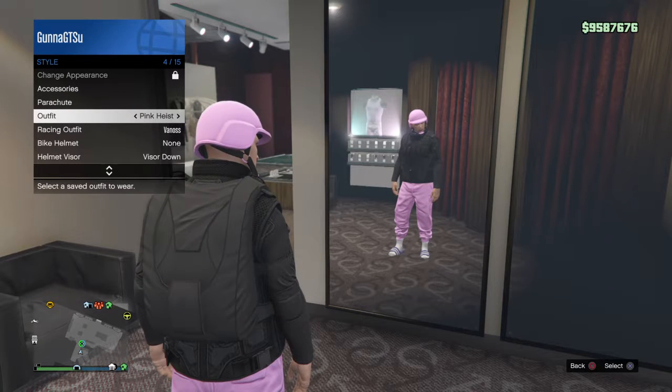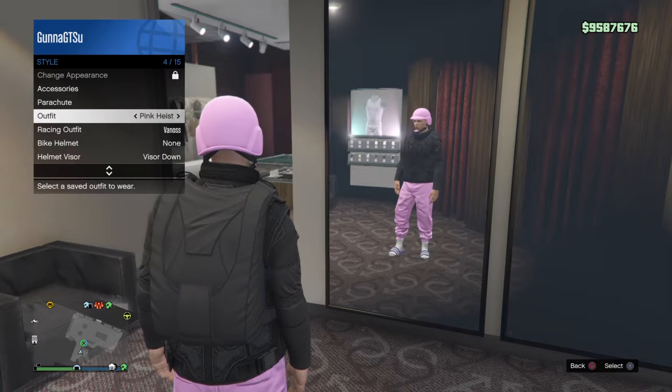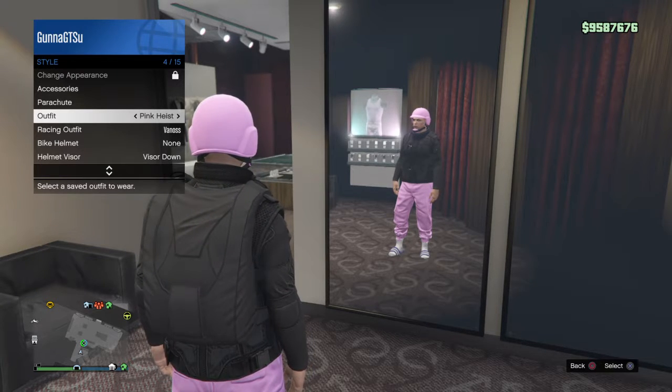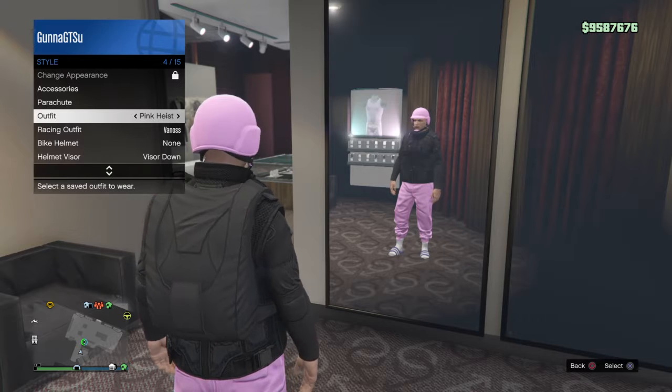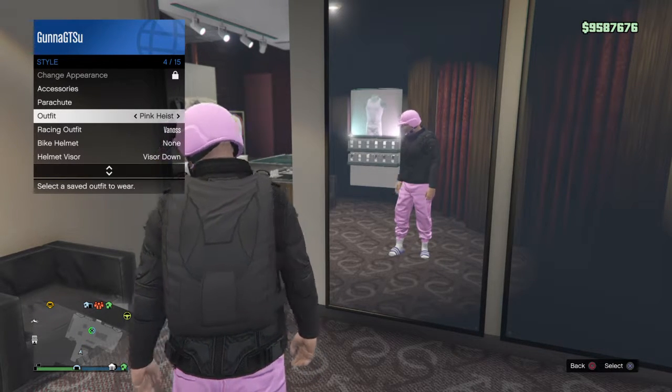This is another good one — my pink heist. This is what I use whenever I do a heist. It has the pink bulletproof helmet, this is the pink drop zone outfit just switched out. I have the heavy utility vest, and I have slides with sandals, because that's cool.